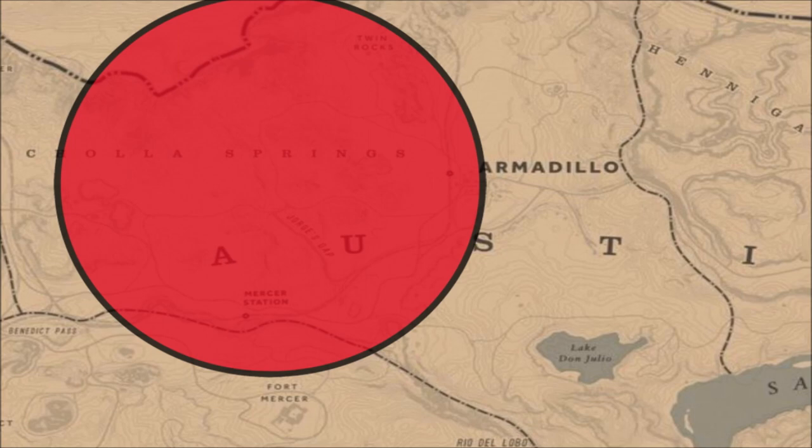This is an animal that spawns in the late evening into the night and in foggy or misty weather conditions. As you can see here on screen, I tried to blow up this map as big as possible so you can see the search area. This is a large area in Cholla Springs. I did find it around the train station, but be aware there are a lot of different areas that animals can spawn in this search circle.